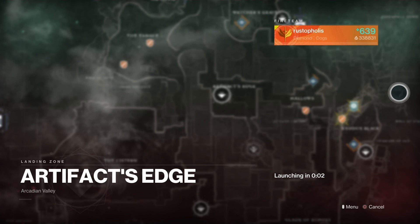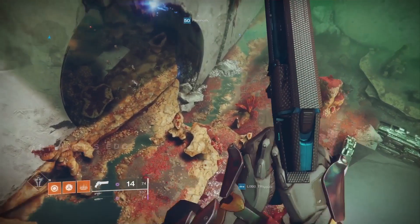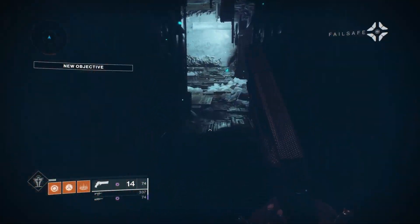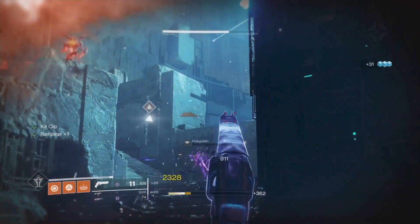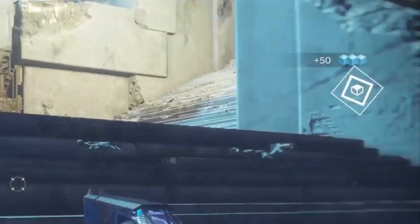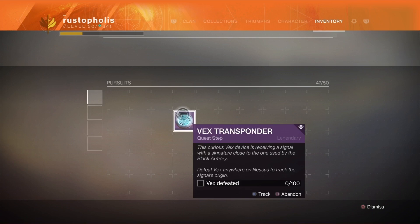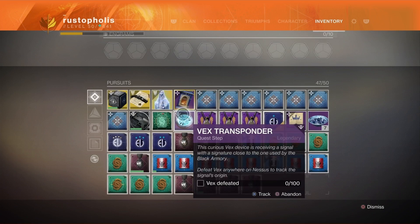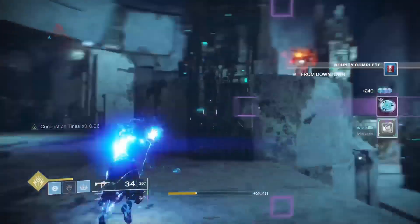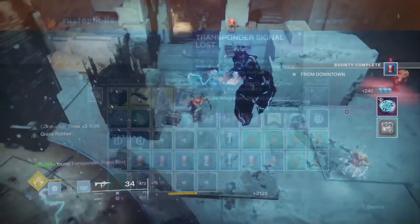What I did is I went to Artifacts Edge. As soon as you log in, go left to the lost sector right here — there's nothing but Vex in there. Just keep killing them and eventually you will see a Vex Transponder drop. Once you pick it up, you have to kill a hundred Vex, so just repeat this lost sector, keep using your super and clearing ads, until that gets completed.